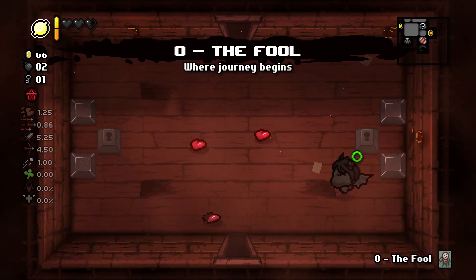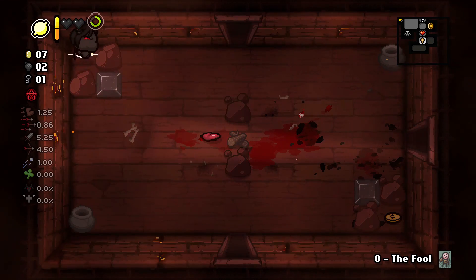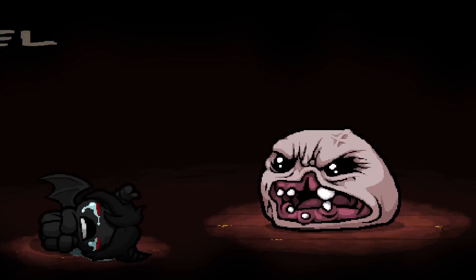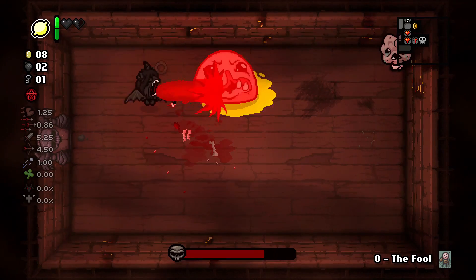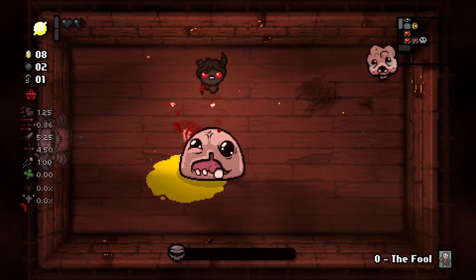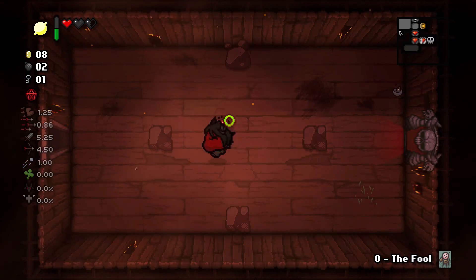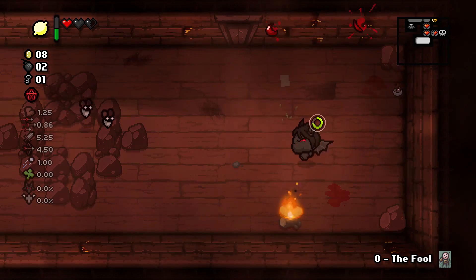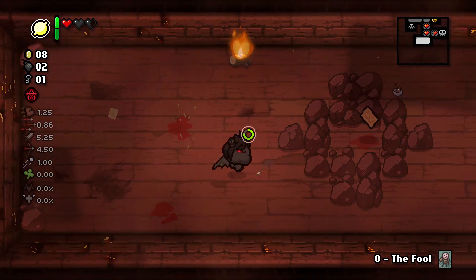We're gonna take all of those, grab the full card, and pretty much just keep on keeping on. I accidentally let go too early — we're gonna die probably unless I pick up the slack here. Oh, thank you for doing damage for me — that was very nice of Mishap. We do get some red hearts which is nice; Azazel doesn't start with any, so any health upgrades in the early game are gonna be huge and go a long way toward helping us win.